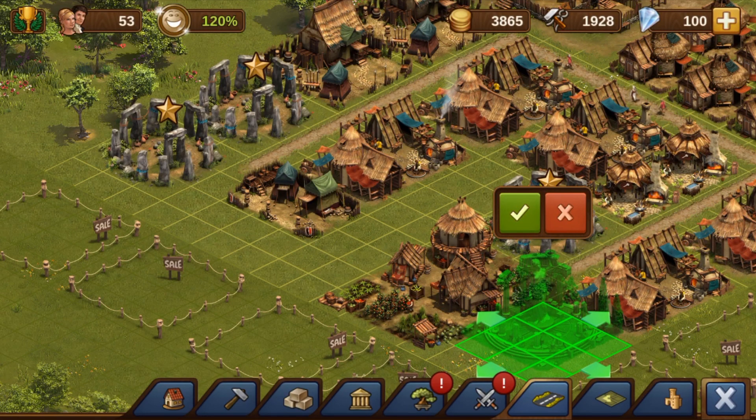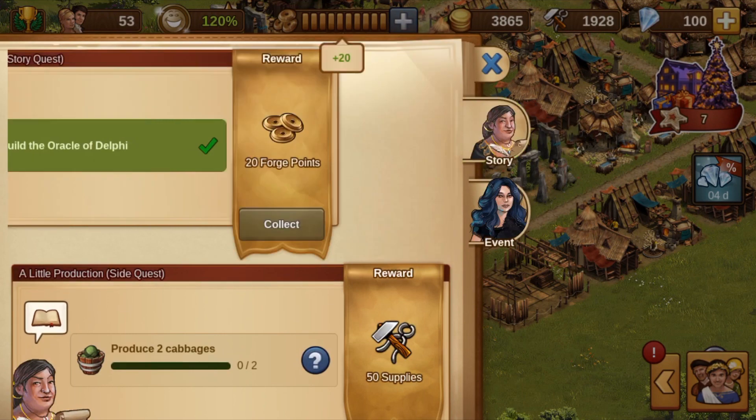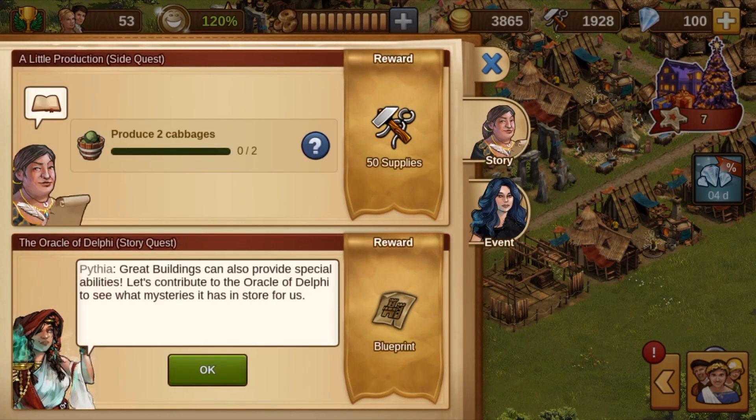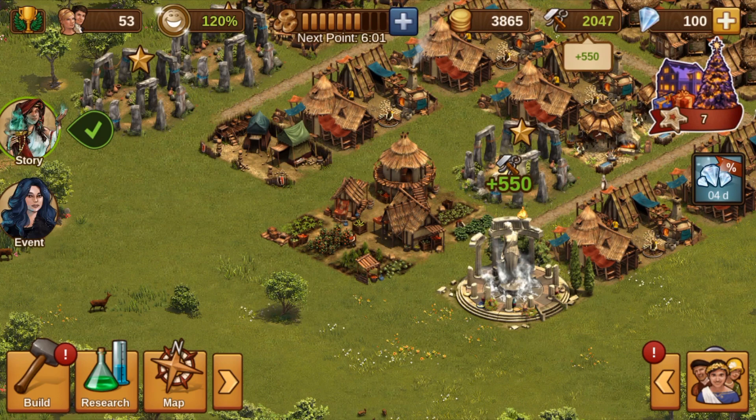For the corresponding task, we receive 20 Forge Points. We immediately invest these in the Oracle and thus complete the construction phase, which brings some supplies and some happiness.